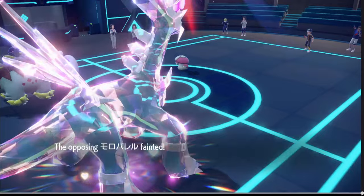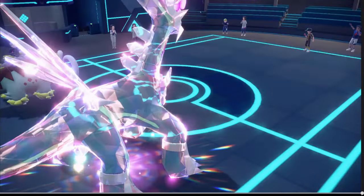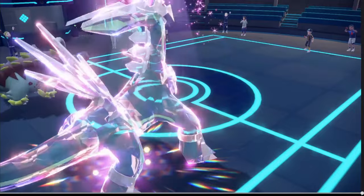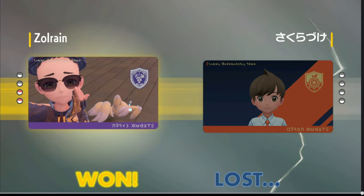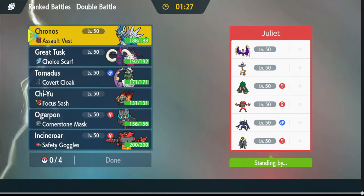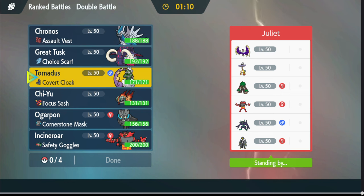That just chaos-ed — okay, I'll take it. That must be a physical Amoonguss for it to take that Attack-boosted Earthquake so well. Alright, Great Tusk let's go! Tornadus put in a lot of work too. Fish, you did some work but at the same time kind of messed us up. Alright, GG — we are getting these Lunala teams today.